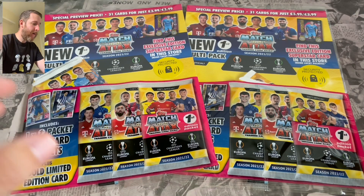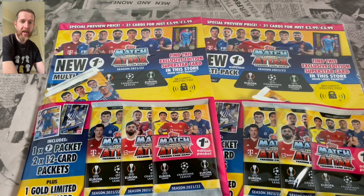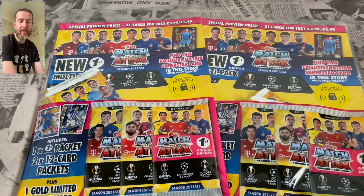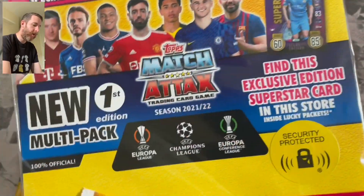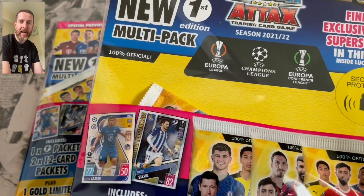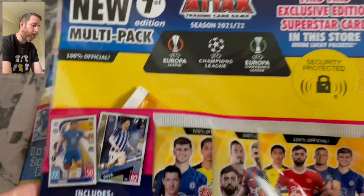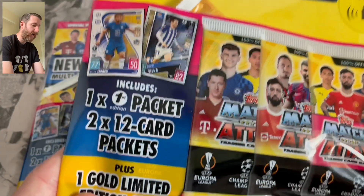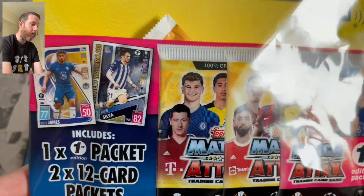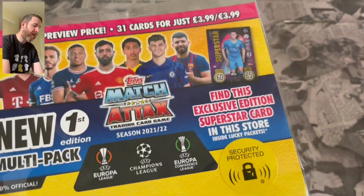Back again with Match Attax 21/22 season, going for the superstar cards again. Two packs from Tesco - exclusive to Tesco is the Phil Foden superstar card, as you can see on the top right there. These are the first edition multi-packs available now until the collection is fully released later in the month. You're getting two regular packs, a first edition pack, and one gold limited edition card. £3.99 for these, not a bad price really.